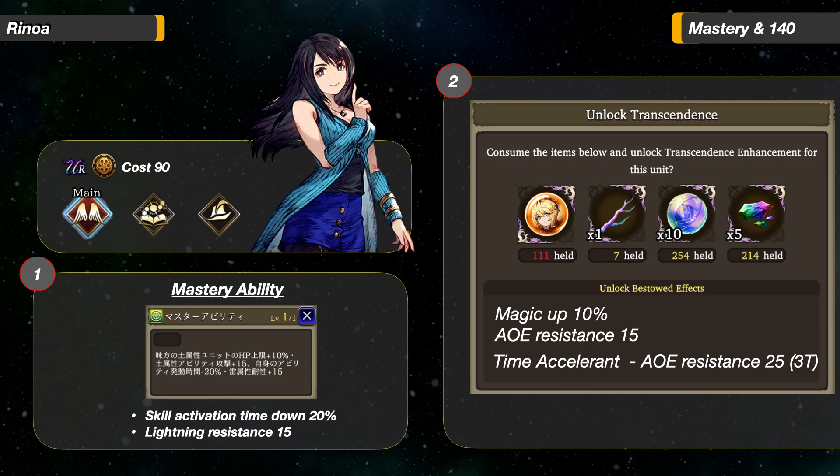At level 140, she gets 10% more magic and 15 AoE Resistance. There is also an upgrade to her Time Accelerant ability to include 25 AoE Resistance for 3 turns along with Haste. Her AoE Resistance is very high and can reach upwards of 70 at the start of battle.